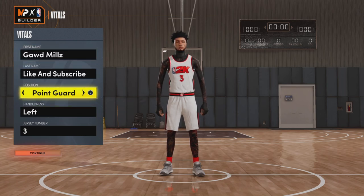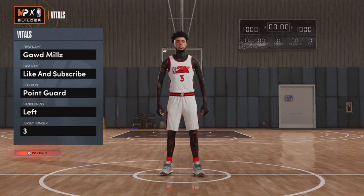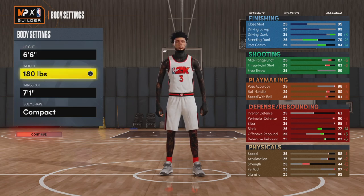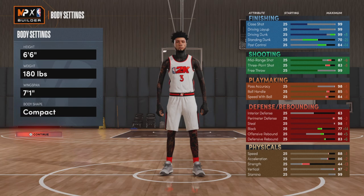For the position, we're going to go with point guard. Hand doesn't matter — left or right, whatever y'all prefer. Jersey number doesn't matter either. For the height, you're going to go with 6'6". Weight is 180. Wingspan is 7'1". Body shape doesn't matter — slight, compact, whatever y'all prefer.